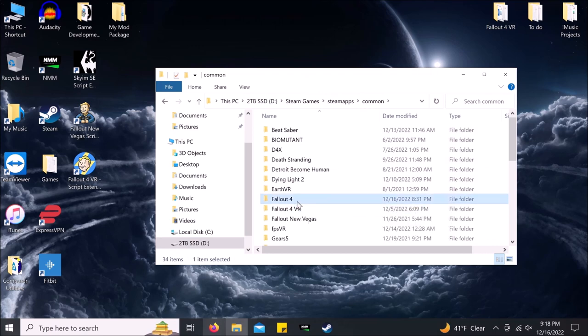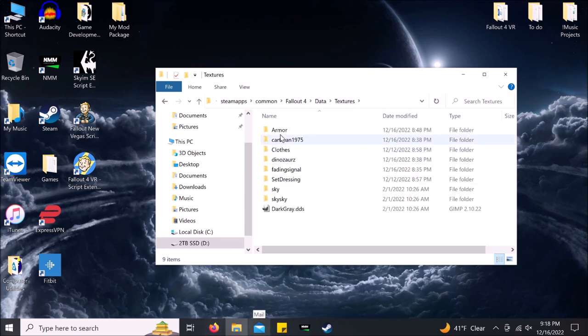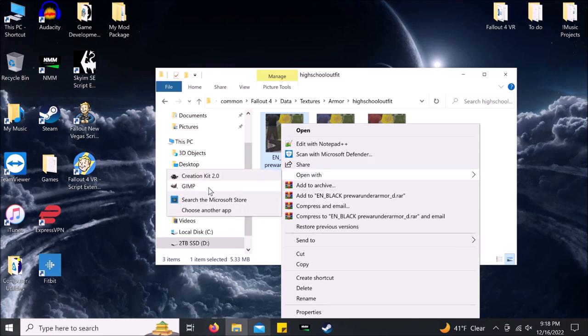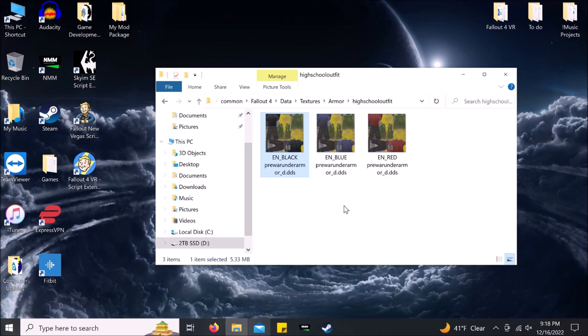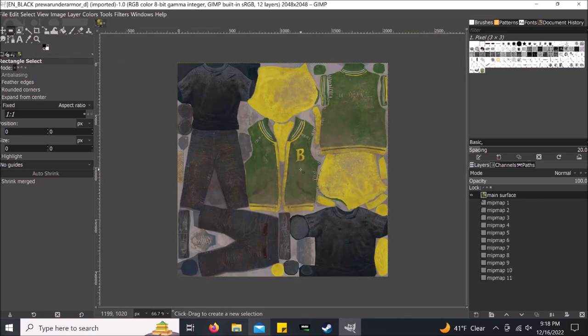The texture path is Data > Textures > Armor > High School Outfit. There are three color variants: black, blue, and red — these are the files you need to edit. You edit them in GIMP or your image editor of choice; GIMP is free and easy. The important thing is you must save them as .dds format and keep the exact same filename.